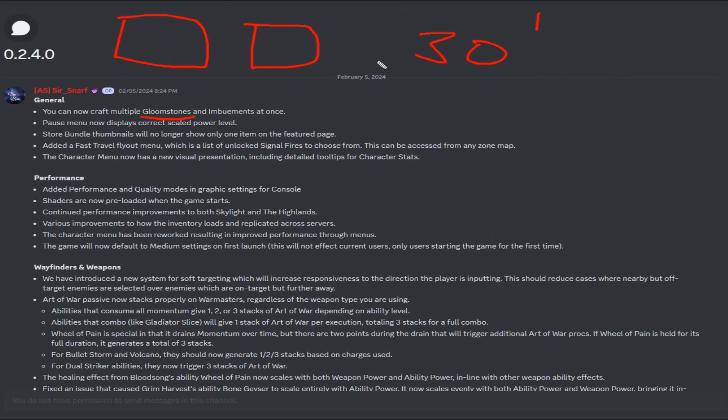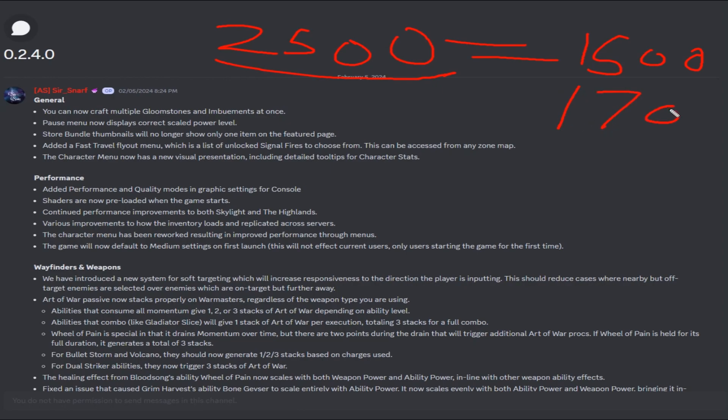So I'm glad they've made it so you can now multi-craft those. The power menu now displays correct scale power level, which is good. For people who don't know what that means — if you went into a dungeon you were power-leveled far past, it would scale you down, but sometimes it wasn't showing that correctly. It was showing incorrect numbers, so I'm glad they've corrected that.